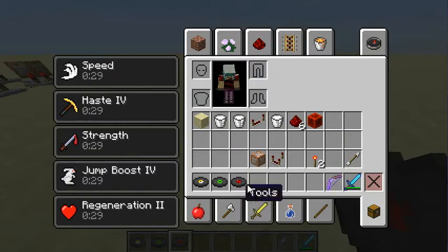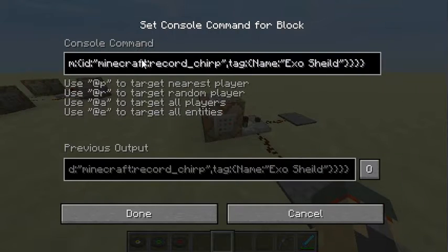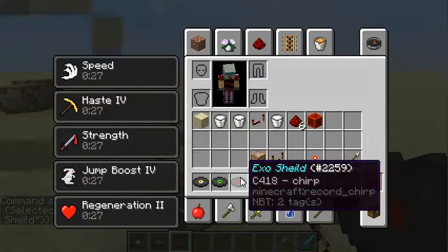If somebody has a video on how the select item command works, can somebody please put that in the comments? I really want to do that so that it can be like a shield.